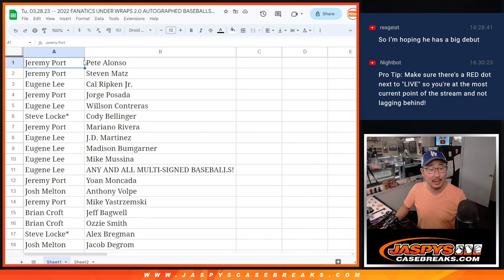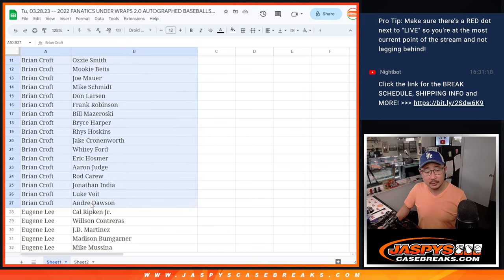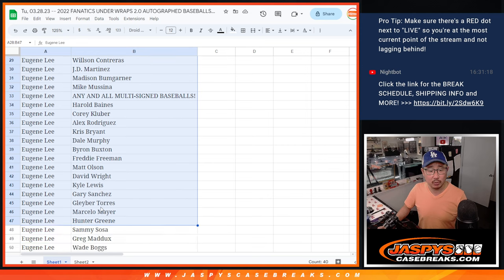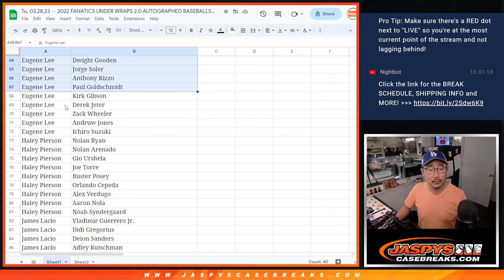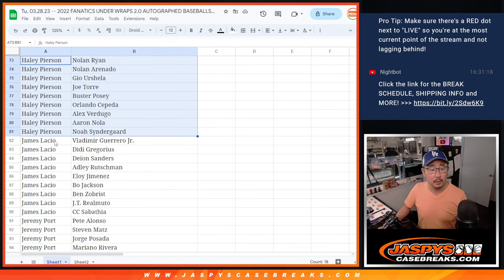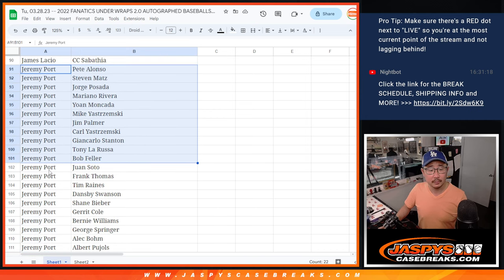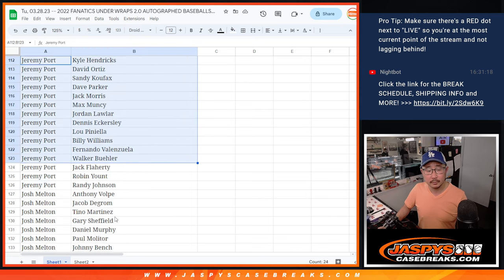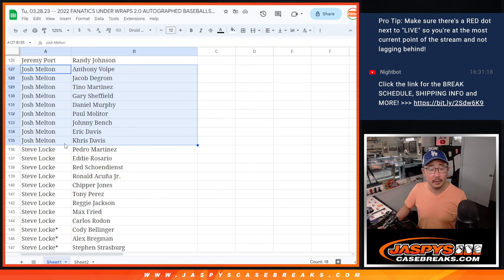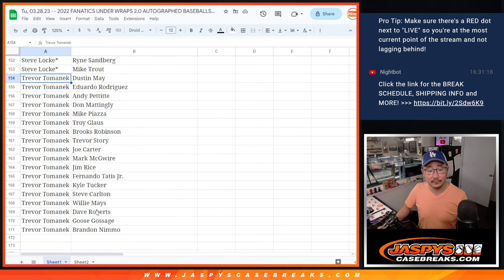And there we go. Let's go back to the top — it's alphabetized by your first names. Alan, there's your group of players right there. Brian Croft, that group right over there. Eugene has a bunch of spots here, a bunch of players — there's the first group, next group, and the last little bit right there. Haley, there are your players right over there. James, Jeremy, right up to there. And then Josh, there's your group of players over here. Steve Locke — Steve Locke's last spot mojo players, it's a good draw. Trevor has the rest right there.